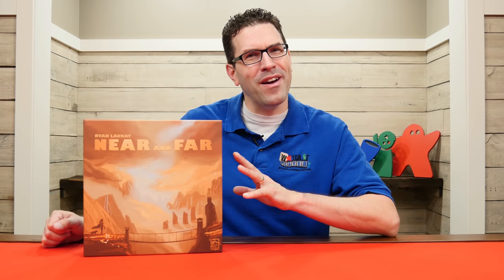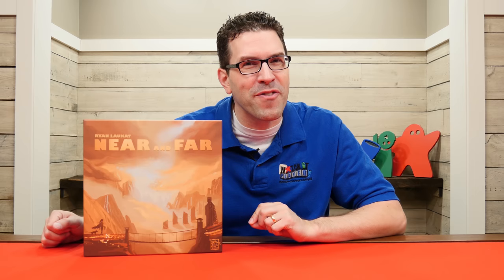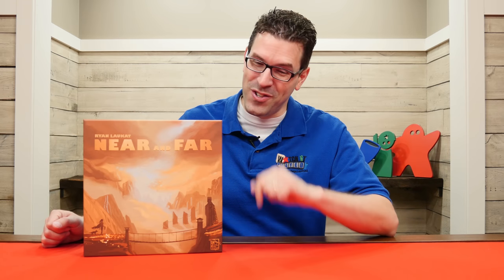Hi, welcome to Watch It Played. My name is Rodney Smith and in this video we're going to learn the two to four player game Near and Far, designed by Ryan Lockett and published by Red Raven Games. Somewhere, far off, lies the Last Ruin, a city fabled to contain an artifact that will grant its finder their greatest desire. You and your opponents have headed off in search of it across foreign lands where you'll encounter colorful characters, strange creatures, and go on unexpected adventures. So join me at the table and let's learn how to play.